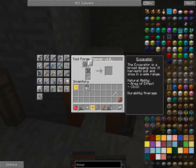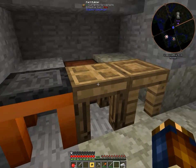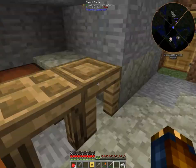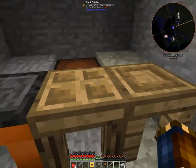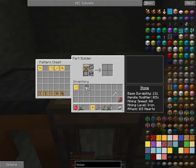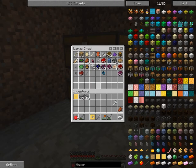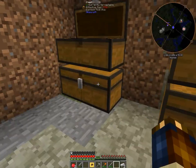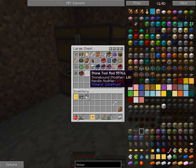Next thing I want to make is the excavator, and I do not have all the parts — I thought I did. I need a tough tool rod, I think it is. Yep, tough rod — let's throw that in there.